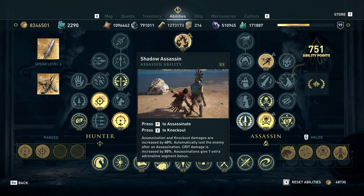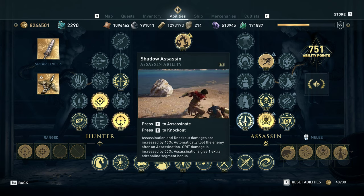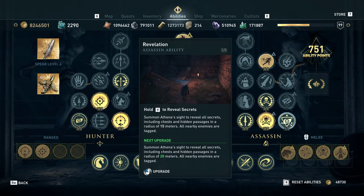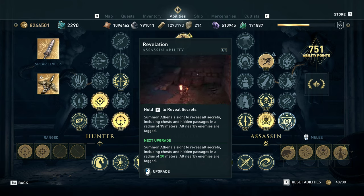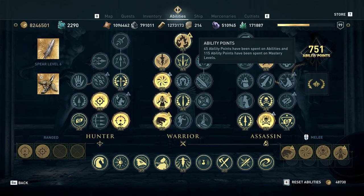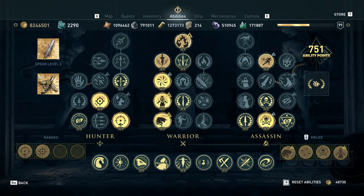Shadow Assassin core is basically essential to every DPS build because of the crit damage — the assassin damage bonus is just extra on top. I have a single point in Revelation; my personal preference is three of three for the extended range, but one of three is the bare minimum. I've stopped at 160 ability points to show what mastery point priorities look like before reaching a very large point total, just to give an idea of what to prioritize.